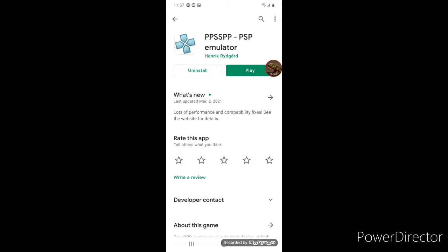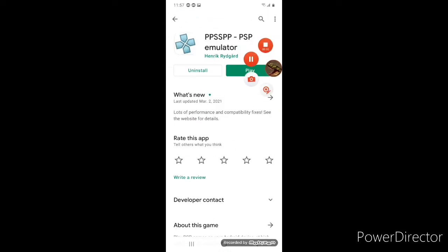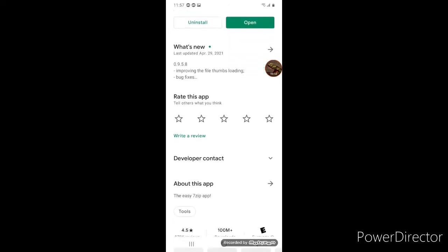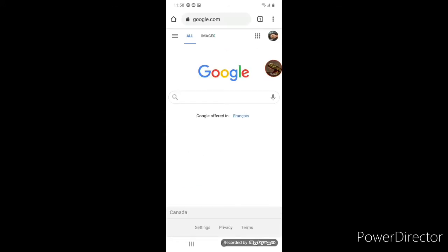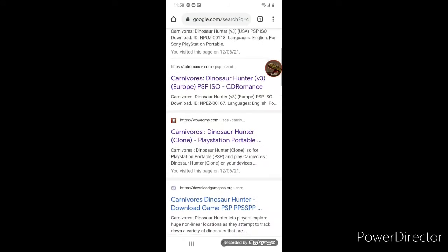You have to download two apps. The first is the PPSSPP app, for the game to get launched. Second, you need to get this file manager app — I don't know how to pronounce it — to extract the game so it can become a disc. Once you're done downloading these two apps, search 'Carnivores ROMs' on Google.